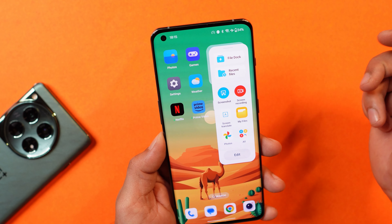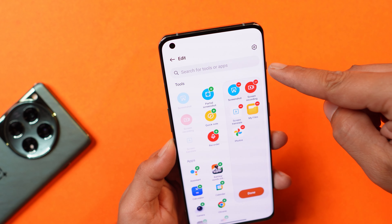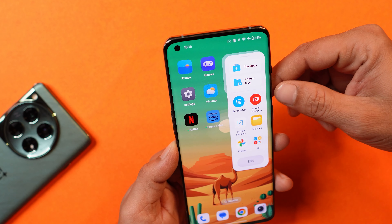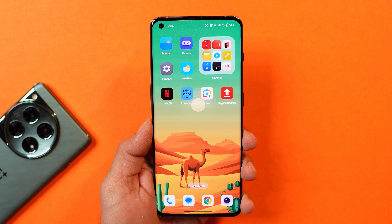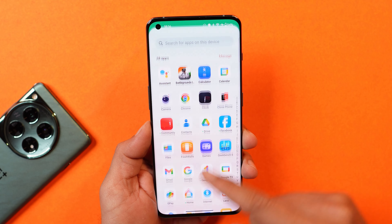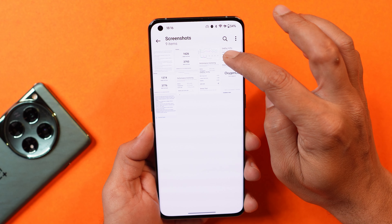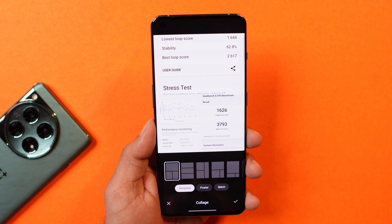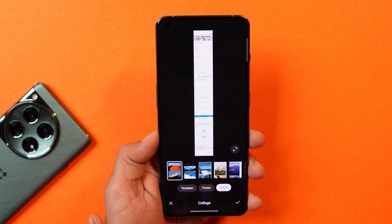They also say they have added the partial screenshot feature in the Smart Sidebar, but this was already on the previous build, so I think this changelog was added by mistake — when we received the update on OnePlus 12, it was already present on older builds. After that, in the Gallery application you can now create a collage without frames. Previously all the options available under the collage section had frames, but there's now a first option which allows you to create a collage without any frame.